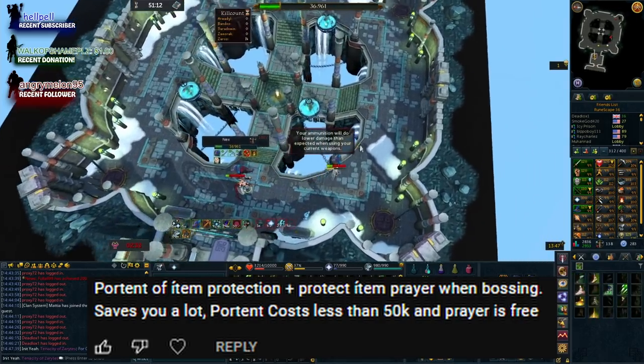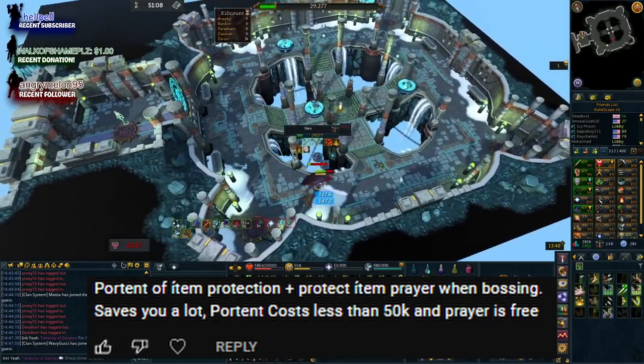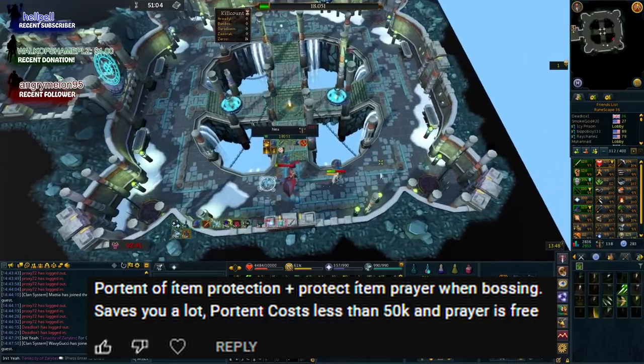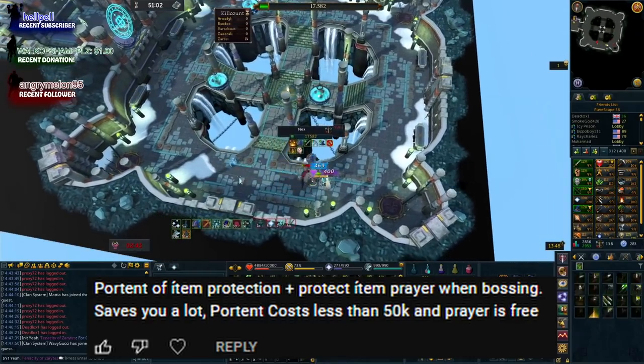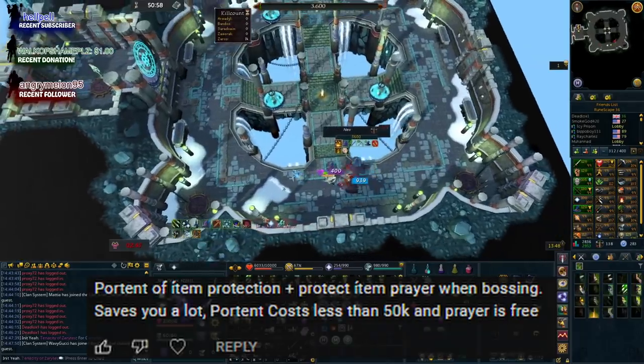If you have a lot of switches but don't need all your food, you could swap one food piece for a portent of item protection. Stacking protect item prayer with the portent together is a great idea — if you die, it doesn't cost you anywhere near as much. I hadn't even thought about combining those two together.